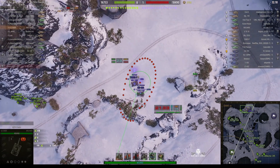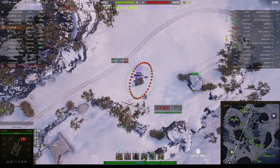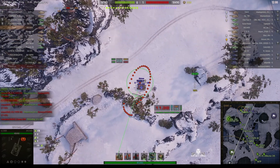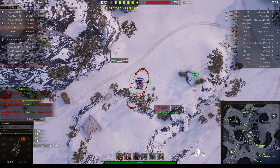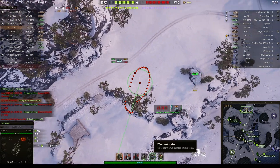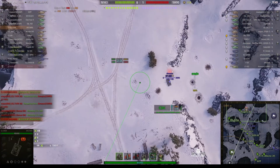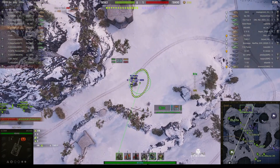The standard reload for this SPG is 40.27 seconds, and we can see that Clicker's got it down to 35.11. He's not using premium consumables — instead he's using 100 octane fuel to speed up the engine, which gives him better traverse speed as well. Personally I prefer the Coca-Cola; the Crater Coca-Cola really does speed up the reload and increases the accuracy.